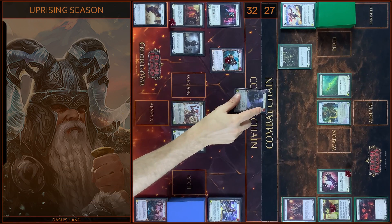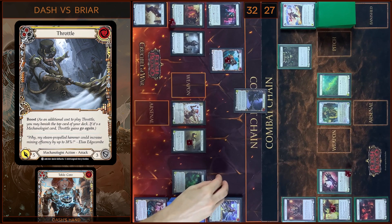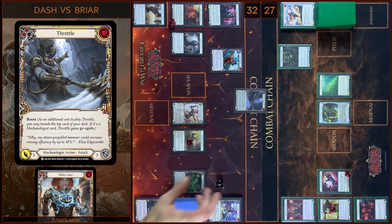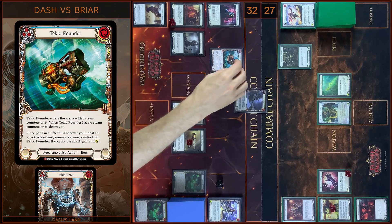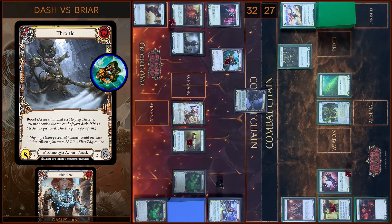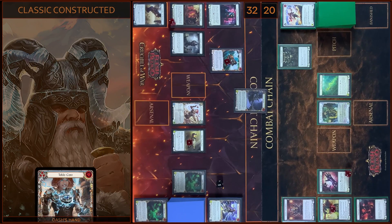I will play Throttle. I'm gonna pay two, one floating. Boost — Throttle gains go again. And then I remove a Steam Counter from Tekla Pounder, and Throttle gains plus two attack damage. It will be seven damage with go again. No block. No reactions. Take seven — twenty left.